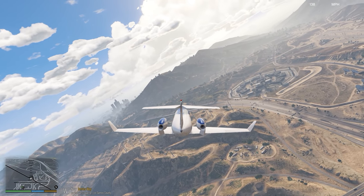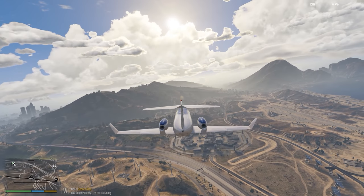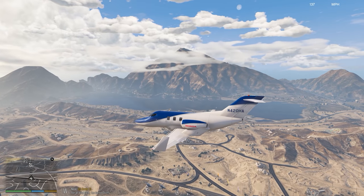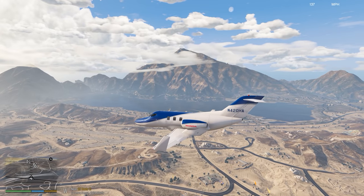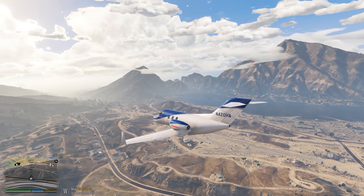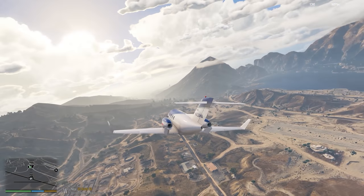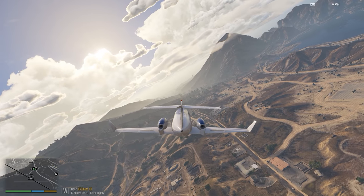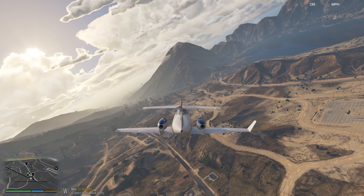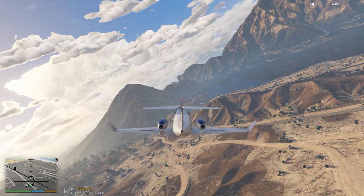Looks like we're going to have a nice little sunset on our landing in Grapeseed. So now we're on a right downwind for the runway. Give us plenty of room — it is a jet, so it does take a little bit longer to get it slowed down than, say, a Cuban 800 or something. We're going to fly over the end of the runway here, start our descent. The speed brakes are modeled — that'll shut the engines off — but you have to kind of feather the throttle back and forth here to get it slowed down.